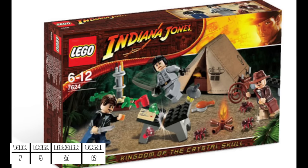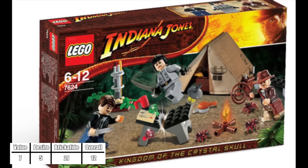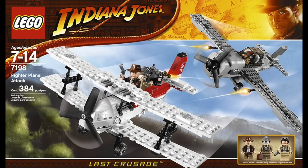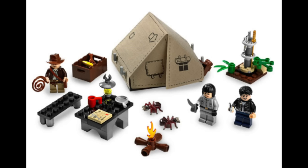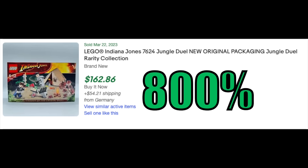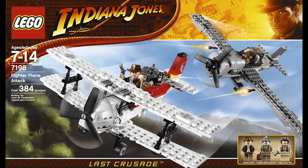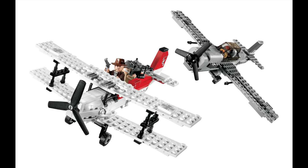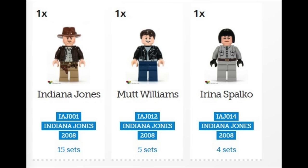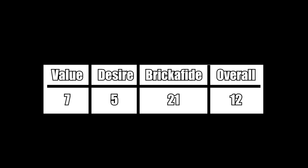At number 12 we have the Jungle Duel from Crystal Skull, and I'm actually starting to think this new ranking system is flawed because we went from a classic Indy fighter plane chase to a random set in the woods. However, the set has somehow grown over 800% in aftermarket value, almost double the percentage of the last set. Do we not like official military vehicles from LEGO or soldiers? Anyway, this is a scene in the movie — you get a tent and no exclusives. I personally had this at 21.